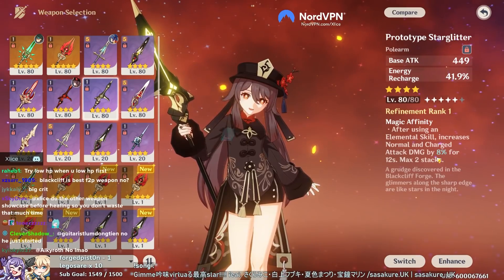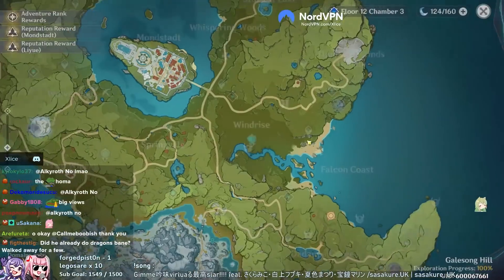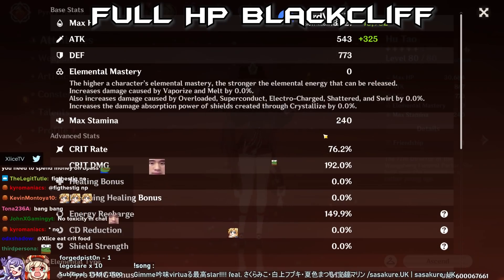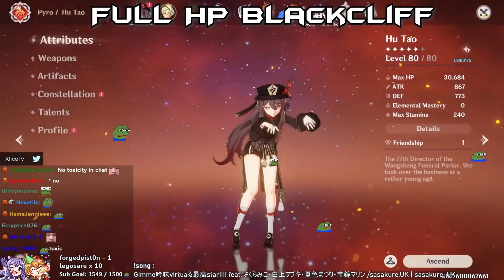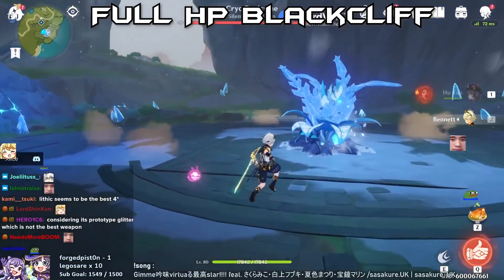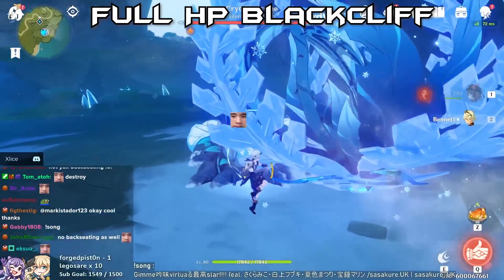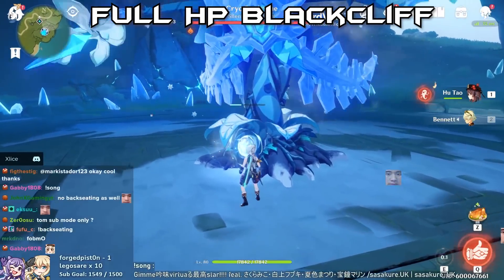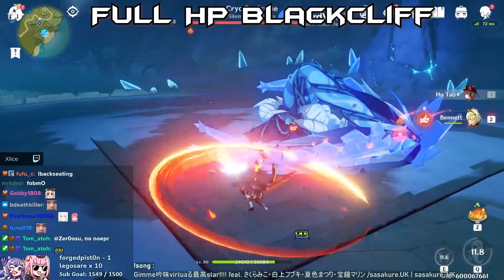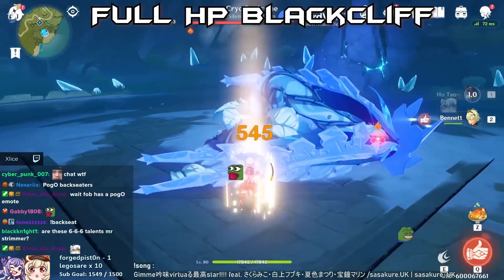With the Prototype Starglitter I actually get 8% charge attack bonus, so the charge attack might be slightly weaker but the ulti should be stronger. This is full HP Blackcliff - same stats as the Prototype, just with 50 extra crit damage, so we should see a raw increase in damage. Results: 19.8K Q crit and 9.2K charge attack crit.